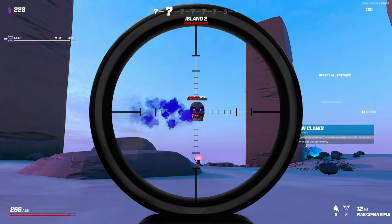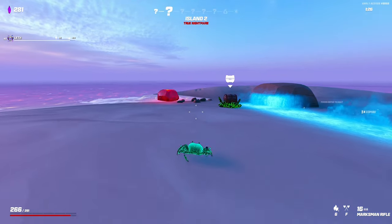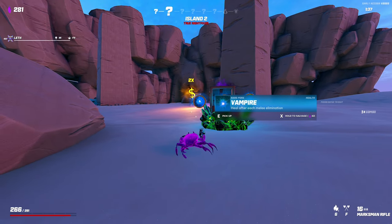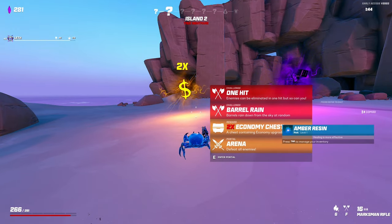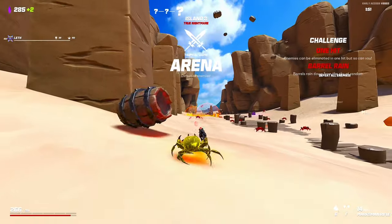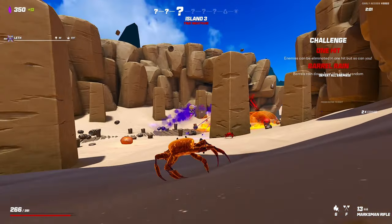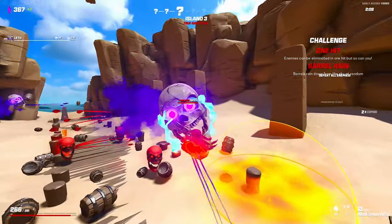I seriously got an upgrade to iron claws — are you kidding me? I mean, that's good melee damage. There are like 300 different items and... amber resin — bullseye. That's definitely better than amber resin. At least the healing is more effective. I don't have any healing so we go one-hit, because I would not pick one-hit, although I do get two items from this, so objectively it is a better choice. Considering there's a barrel rain and it's one-hit, I'd say this is a pretty bad choice.